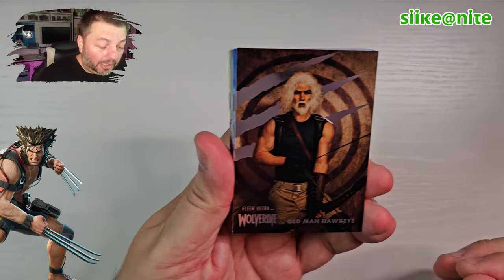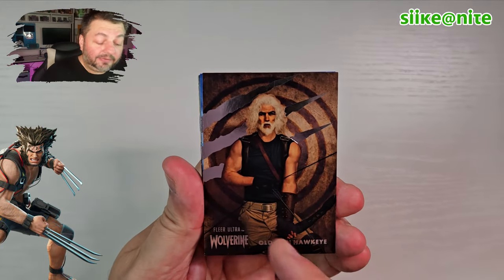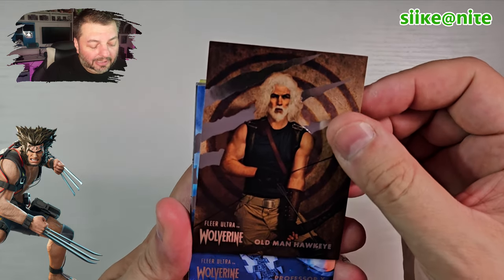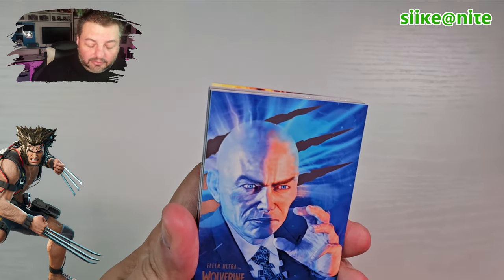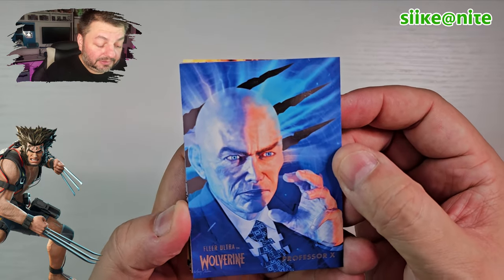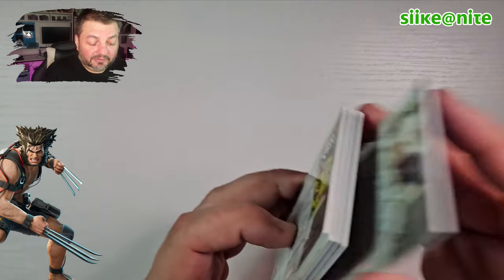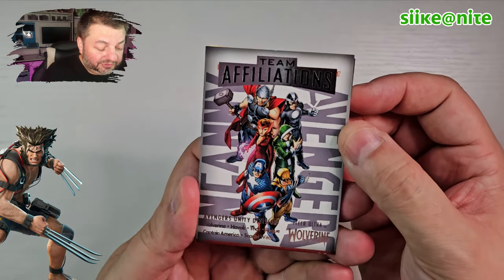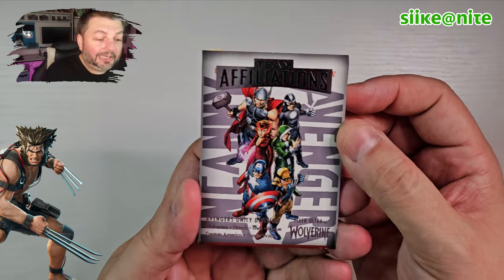Old Man Hawkeye — I really liked this book by the way. Old Man Logan is a fantastic book but the prequel Old Man Hawkeye is also a great book. If you haven't read it yet please do — it expands on the world of Old Man Logan and has some great cameos. Dude, we got the Professor — Xavier! He looks very intense. And we got the Avengers Unity Division — that's from Uncanny Avengers.